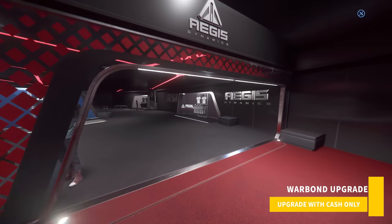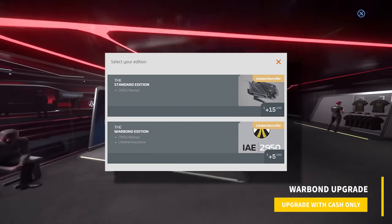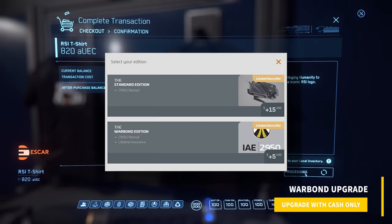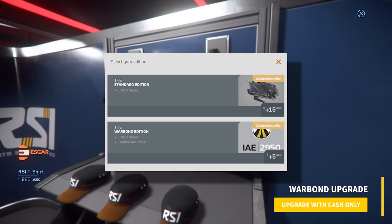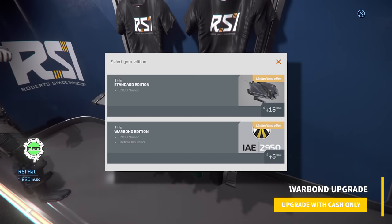Warbond upgrade: these are rare and special pledges that allow you to CCU to another ship where you have to spend 100% new cash to get the upgrade, which typically has better perks tied to the pledge, like LTI insurance.